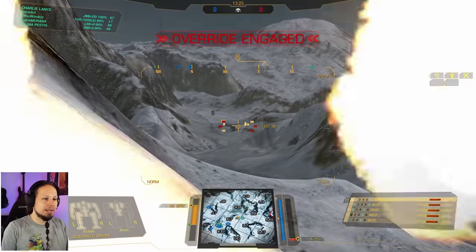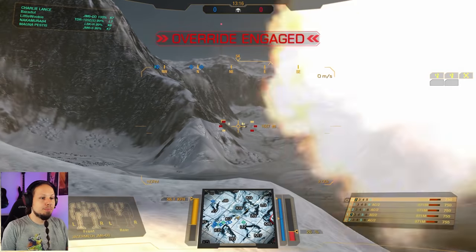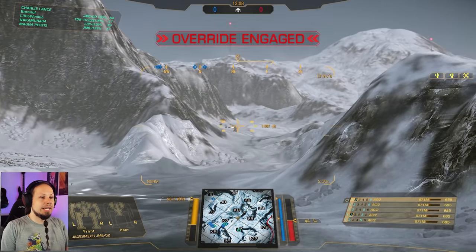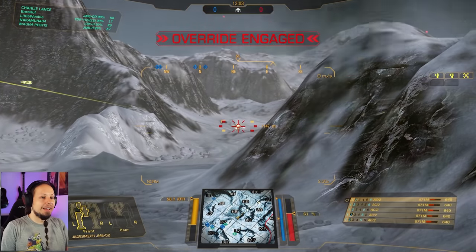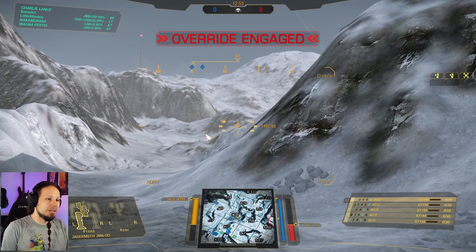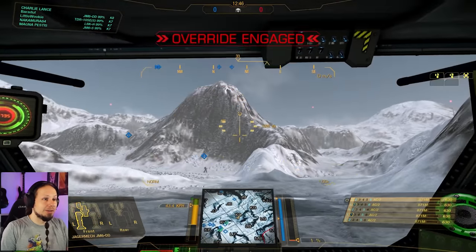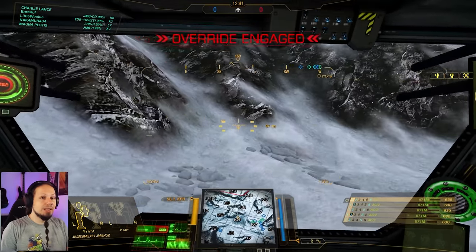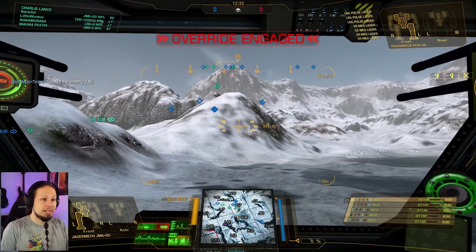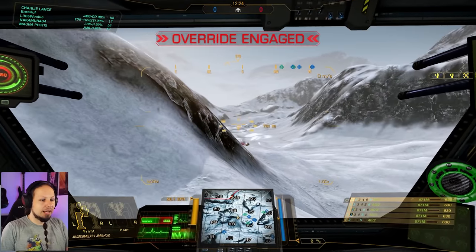Gonna try to destroy some components here early on, and now the Annihilator in the back — that's what we do, gonna soften up some enemies. But we need to get a little bit closer to be more optimal in our damage output. He's actually returning the fire. I'm too much up front, my team is all the way in the back. I'm not feeling comfortable in my position — I'm too much up front. But I could try to get high ground. Really hope that my team gets a little bit motivated to come over here. My teammates are going all the way around, so let's go with them. It makes no sense with this mech to go on a single flanking maneuver alone. Let's go up here and maybe get an angle on the guy down here.